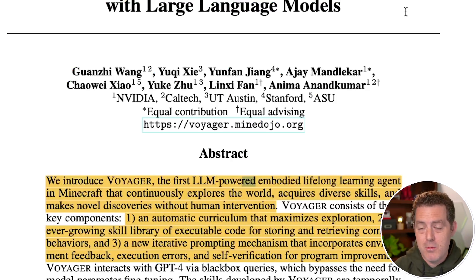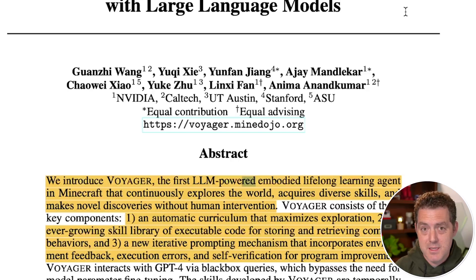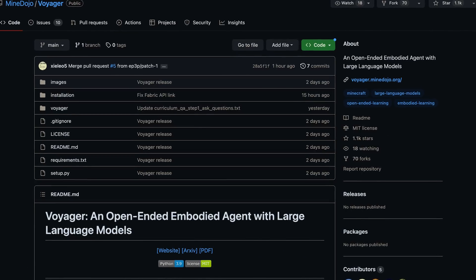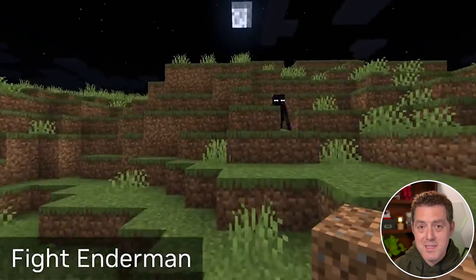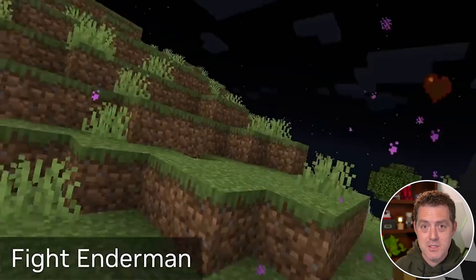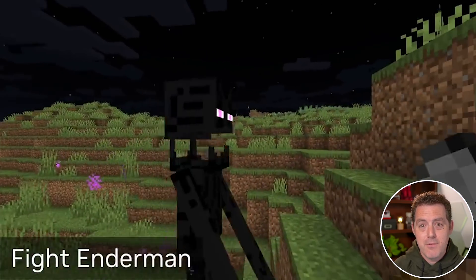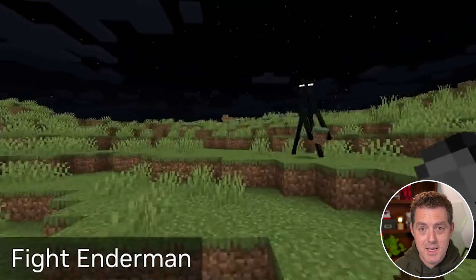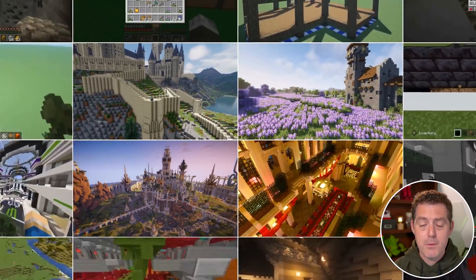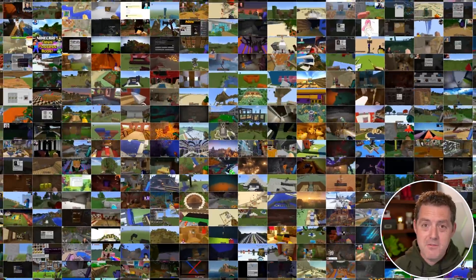A few weeks ago I made a video about a paper on autonomous agents, and I found it incredibly interesting. This paper really takes it to the next level by getting something working in a real game people can use today — and yes, the code is available right now. I'm so excited about the future of video games. This is another example of AI and video games coming crashing together. I cannot wait to see fully autonomous agents built natively into these games. Links to the paper, videos, and game environment are in the description below.